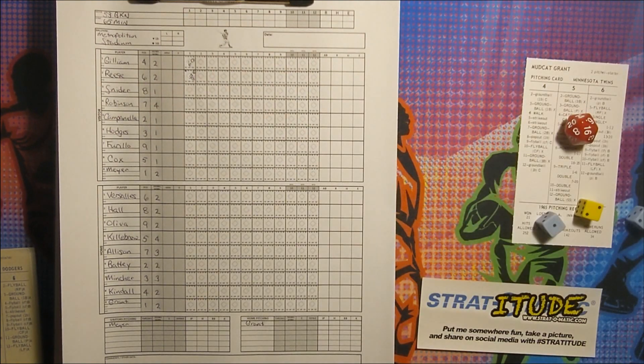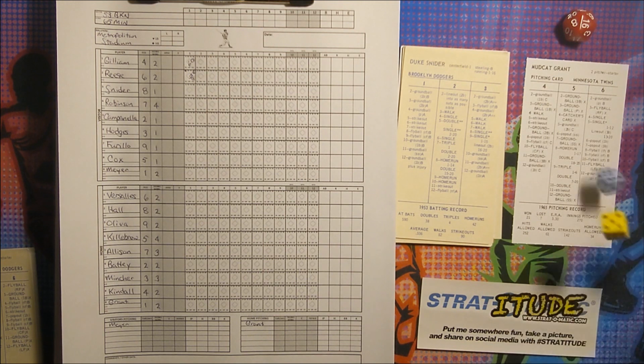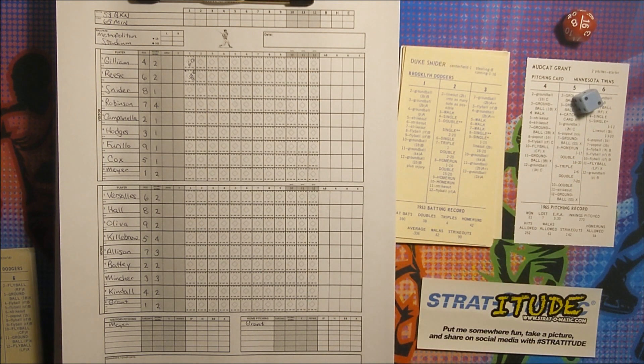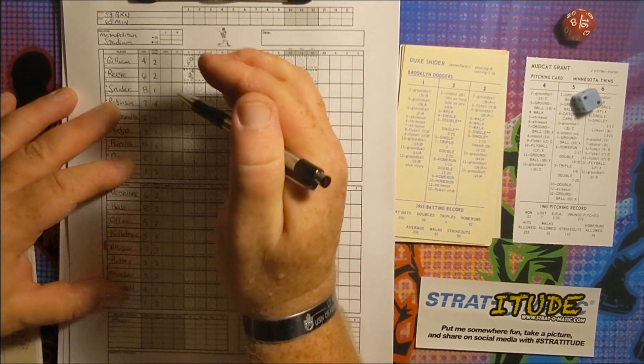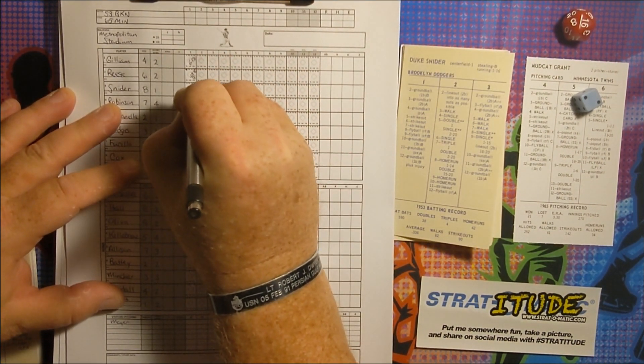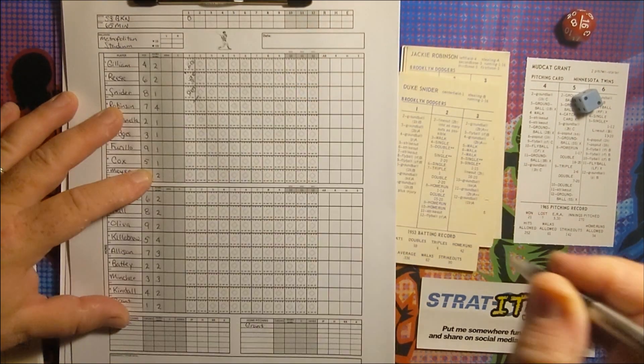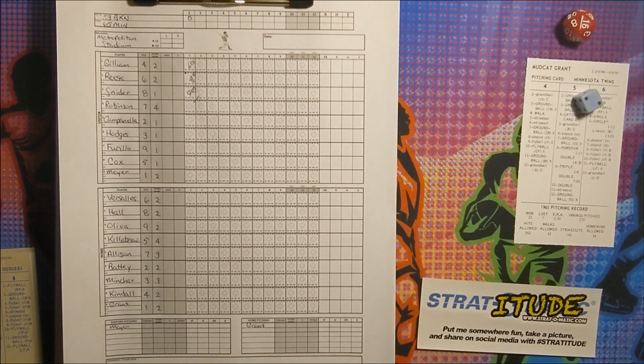Nobody on base for Duke Snider — that's a 3-3, and a 3-3 is a fly ball to right field. Tony Oliva is under that, makes the catch, and that's out number three. The Dodgers do not score in the top of the first.